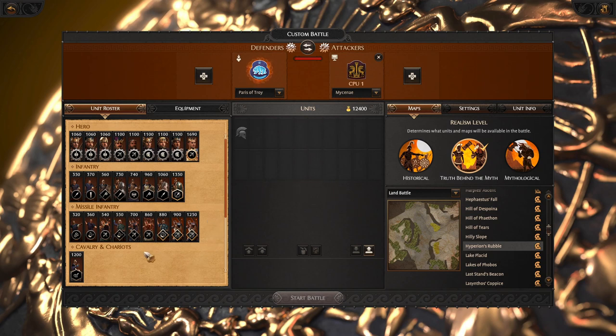Paris is focused on missiles and to make them work well you need choke points, a lot of choke points. For example, on a map like Hyperion's Rubble you have a lot of hills and small passages which you can block and shoot. So this map is usually very good for Paris.